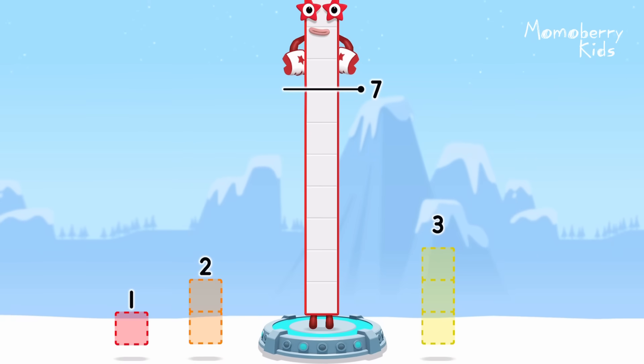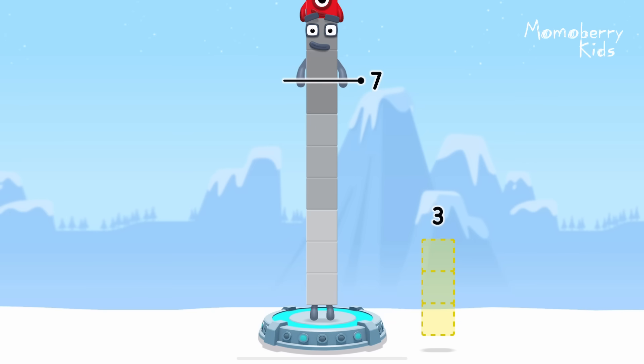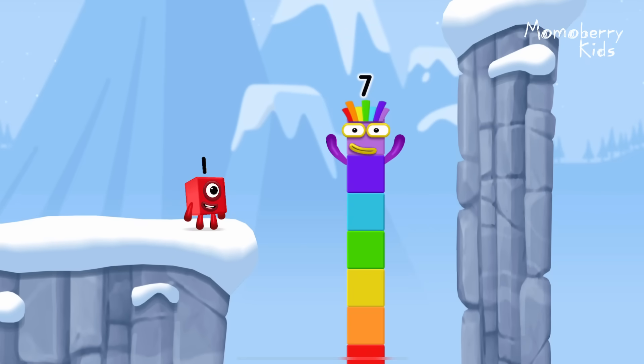Take number blocks away from ten to leave seven. One, two — you got it! Ten minus one minus two equals seven! I am seven! Excellent!